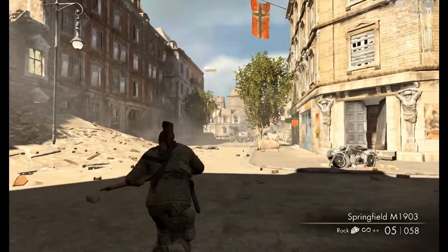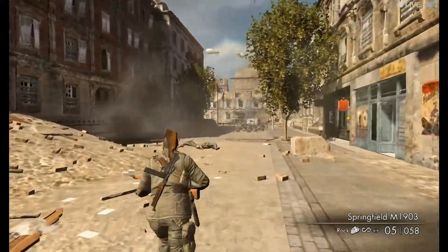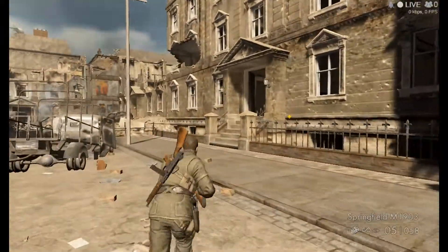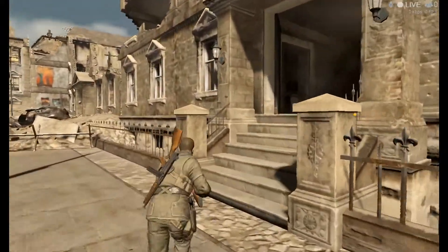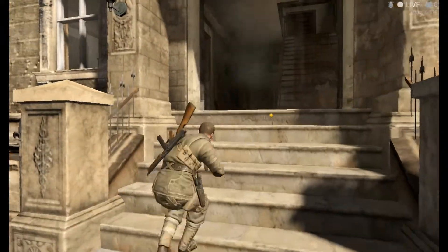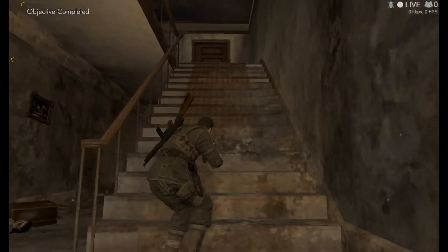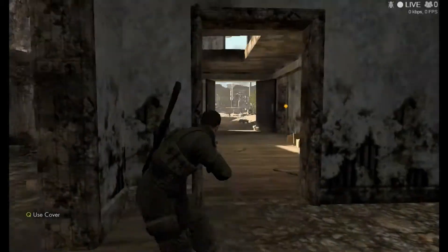High muzzle velocity means that less compensation is required across distances. However, as you just saw, there are only a few notches in the scope, so compensation for wind and gravity when playing at higher difficulties must be mostly guessed, and could take longer to compensate if you miss your first shot.